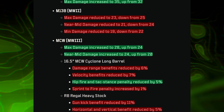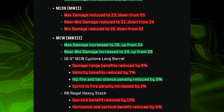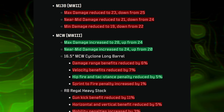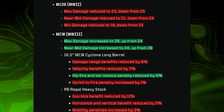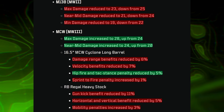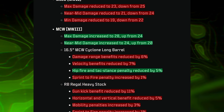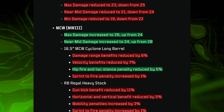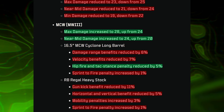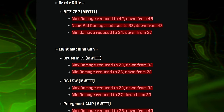The MCW had a handful of buffs and nerfs overall — max and near-to-mid damages were increased, but the 16.5-inch Cyclone Long Barrel and the Regal Heavy Stock saw reductions in damage range, velocity, sprint-to-fire penalty, gun kick benefit, horizontal and vertical recoil benefits, and mobility penalties. The Cyclone Barrel did see a decrease to the hip-fire and tac-stance penalty, so a slight buff to one of those attributes.